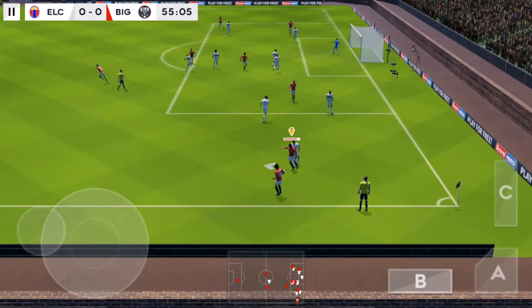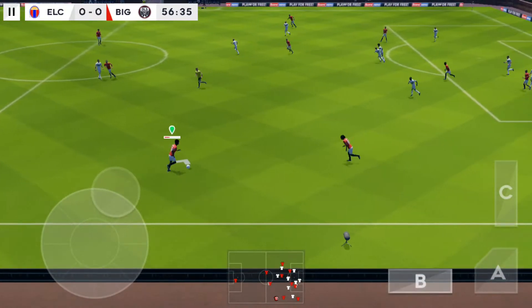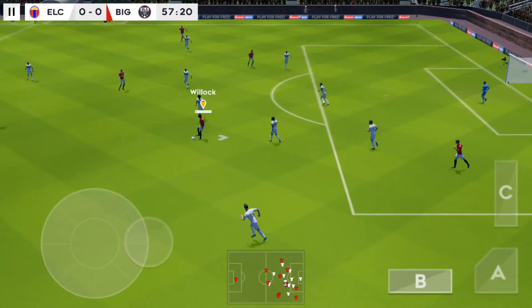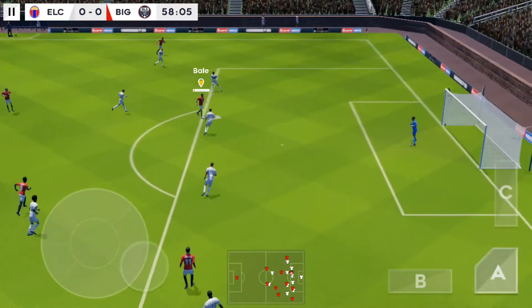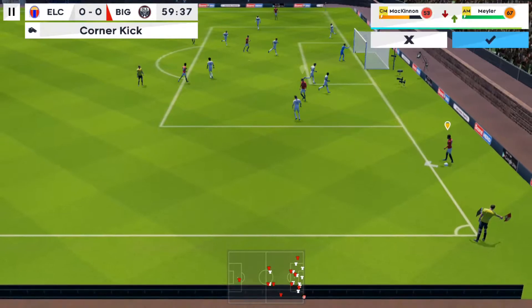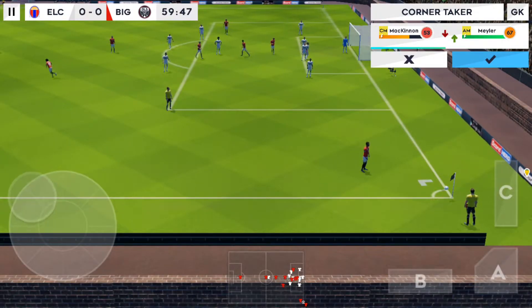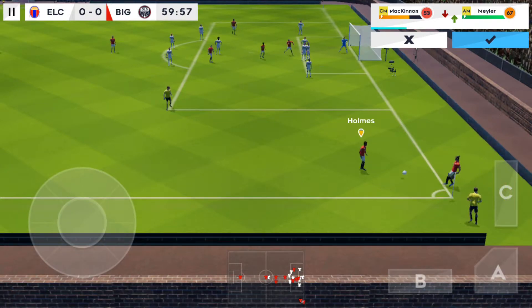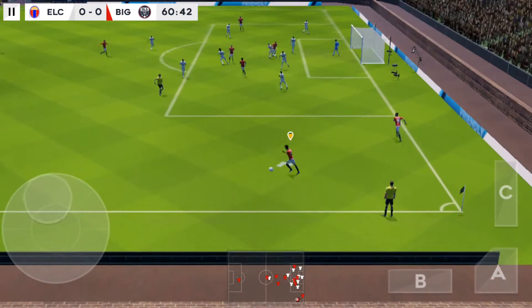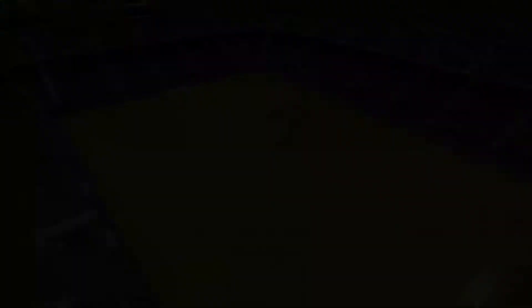Throw in taken short. Good ball. Did he get a shot in? He's Bale. And it's saved by the keeper. The assistant points his flag — it's a corner kick. Bale to take the corner. The defence sleeping here. Great technique. And that's out for a goal kick.